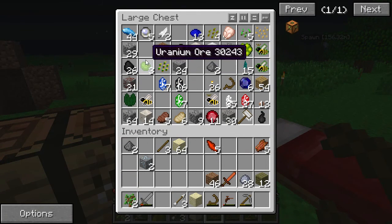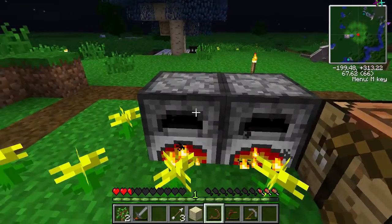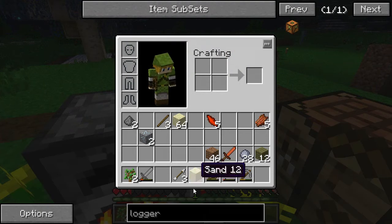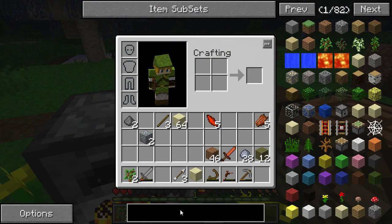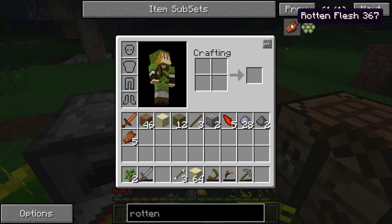Are you sure there's something that we can do with rotten flesh now in Feed the Beast? I mean, it has aspects for Thaumcraft, but I don't know... Hold on. I thought beyond Thaumcraft — I thought maybe you can change it to something. If you hover over and press... oh, that's why it organizes your inventory.